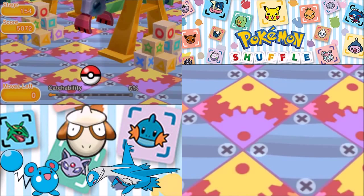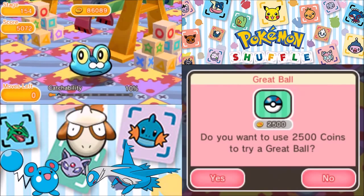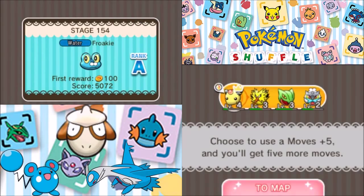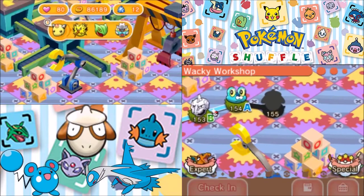Froakie, there's a 1 in 20 chance you stay in there — 1 in 10 chance. I don't want to use up all my coins on a Froakie that doesn't want to be caught. So I'm just going to let it go, because a 90% chance it breaks out — I don't like those odds.